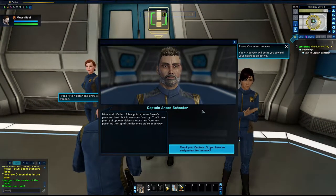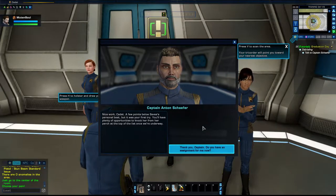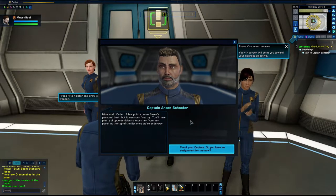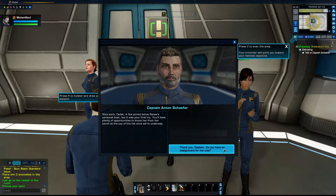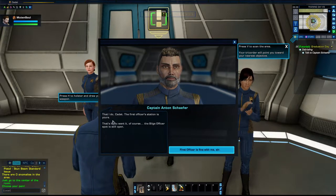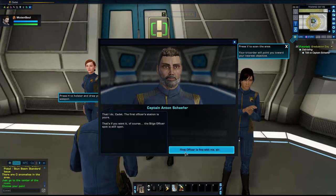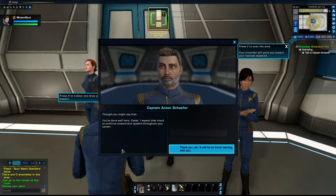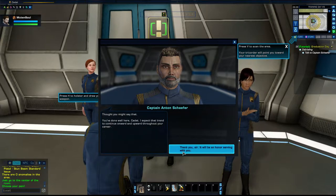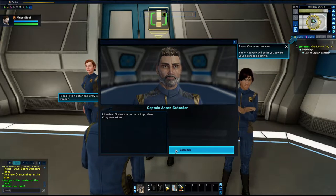Nice work, Cadet — a few points below Surveyor's personal best, but it was your first try. You'll have plenty of opportunities to knock her from her perch at the top of the list once we're underway. Do you have an assignment for me now? First Officer's station is yours — that's if you want it. Of course. The bilge officer's spot is still open. First Officer is fine with me, sir. You've done well here, Cadet — I expect that trend to continue.